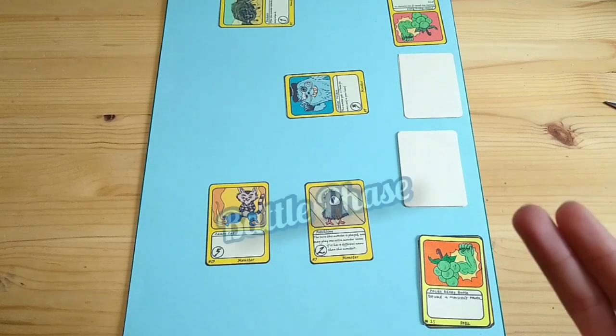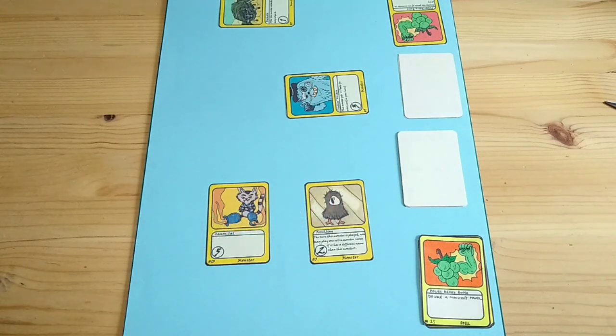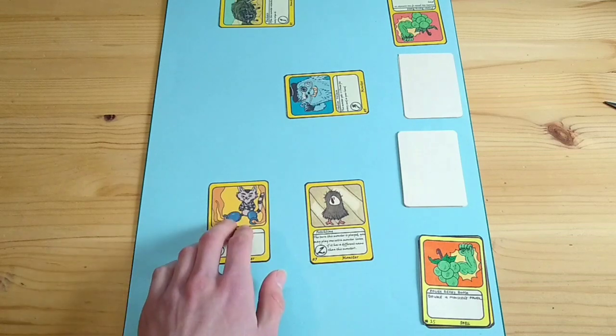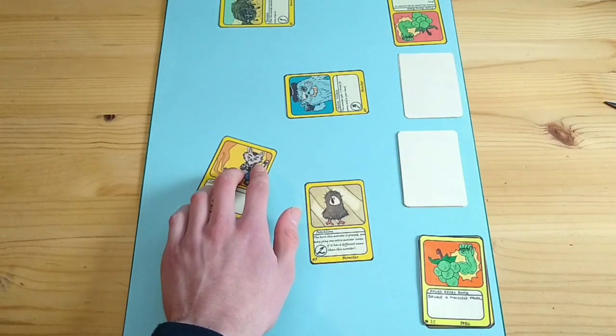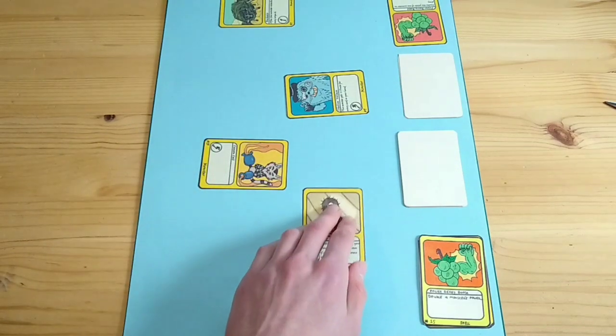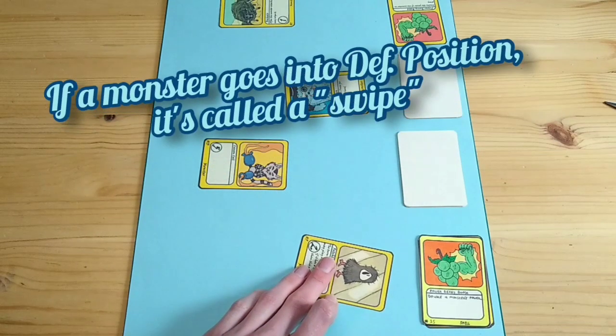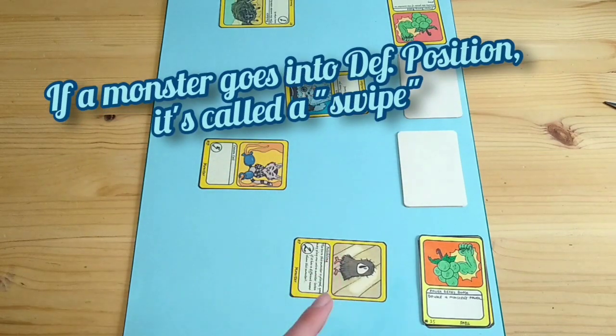Before you end your turn you still have your battle phase. During the battle phase you decide if your monsters will attack or defend. If a monster attacks, push it to the front of the battlefield and twist it to the side. If a monster defends, move it to the back of your playing field and swipe it — this is called a swipe. A swiped monster is in defense position.